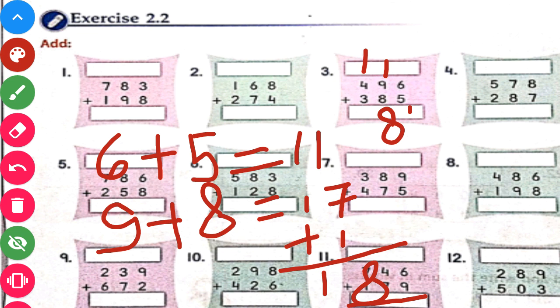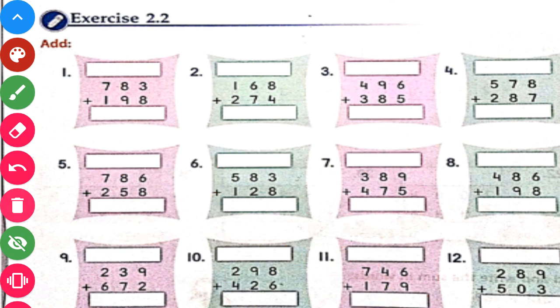Now, 4 plus 3 is 7, and 7 plus 1 carry is 8. So our answer will be 881.